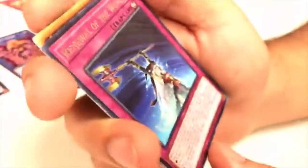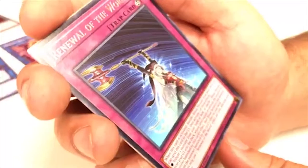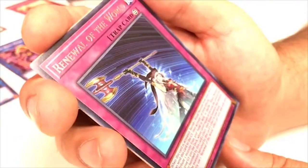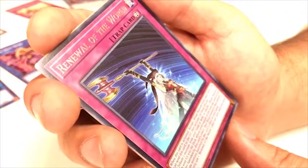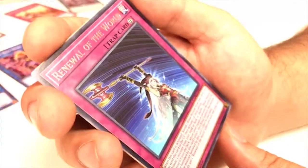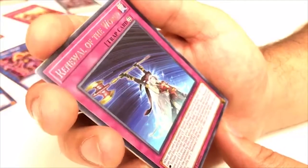Renewal of the World — when this card is activated, banish one Ritual monster from your deck. You can send this card to the graveyard, then activate one of these effects: shuffle one Ritual monster from your graveyard into the deck whose level equals or exceeds the level of the monster banished by this card's effect, then Ritual Summon that monster; or add the monster banished by this card's effect to your hand. You can only use one Renewal of the World effect per turn. So if you use Ritual monsters, this is the card for you.